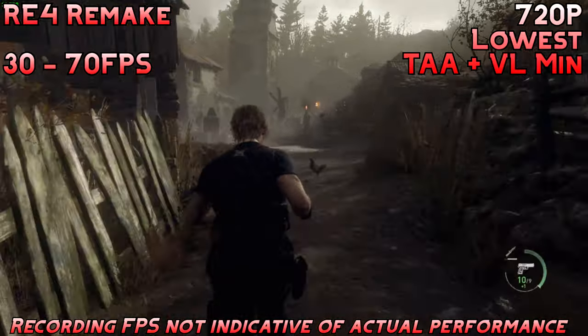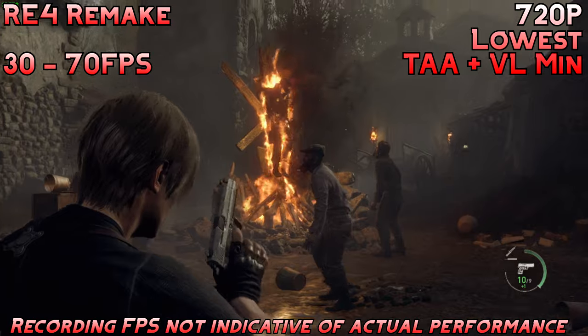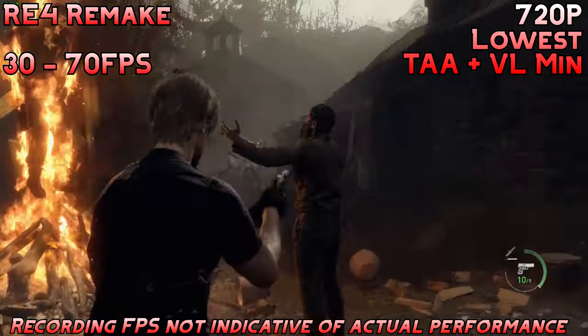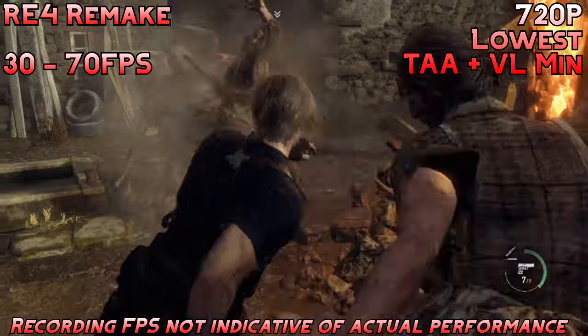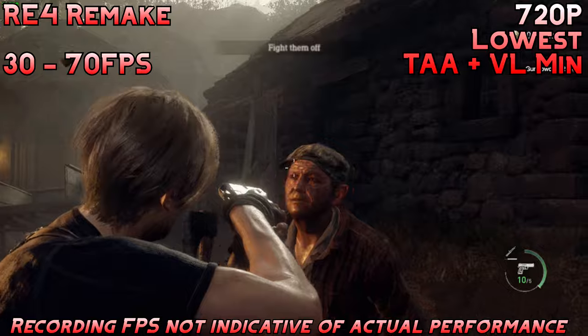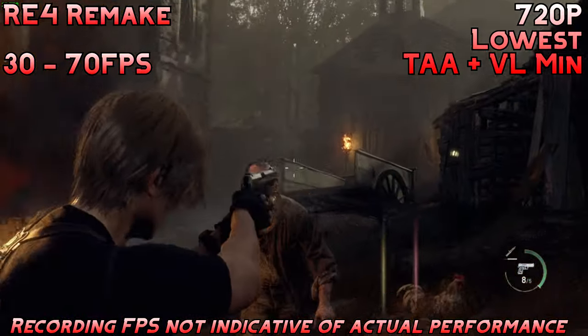The next game is Resident Evil 4 Remake at 720p lowest settings with TAA and volumetric lighting on minimum. I enabled a few settings just to make it look a little better without impacting frame rates too much. It's not the prettiest experience, and it's definitely not the most stable frame rate, but I think you can make it work if you lock it to 30. It definitely stretches the RX 460's legs and shows that some AAA games are still playable on it.